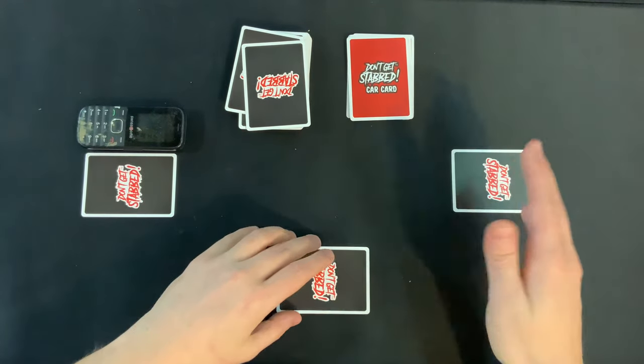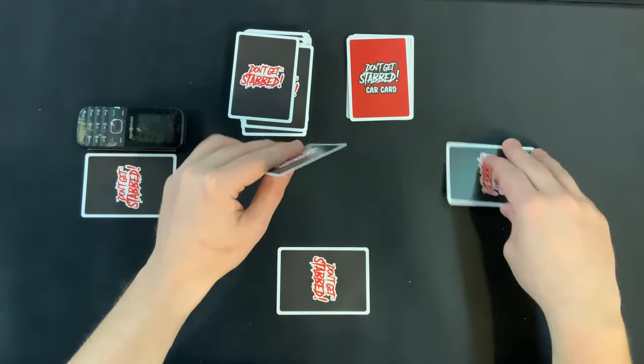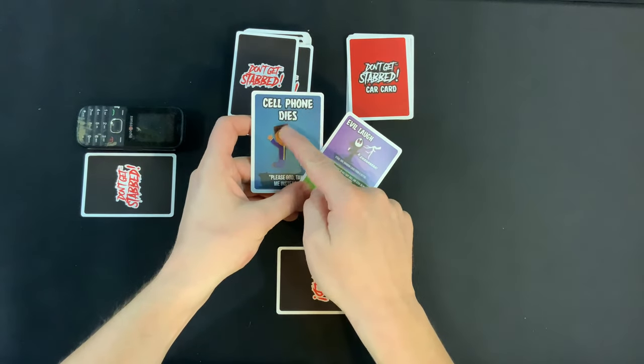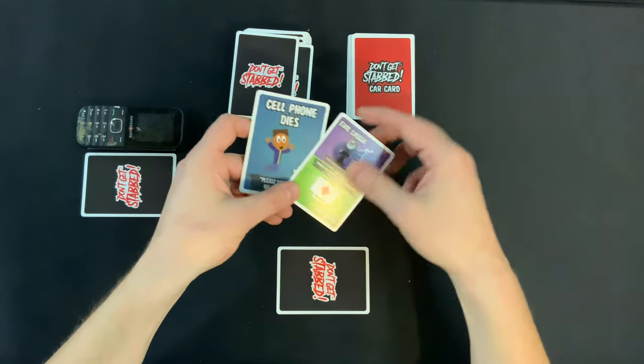We've already done this, we've got everything set up. The player to the left of the killer will go first. On every turn, you're going to draw a card. We've got a combo card, and if we get the matching combo we can turn those in and draw one of these, called the card card, which is how we'll win the game. Slow down, we'll get there.